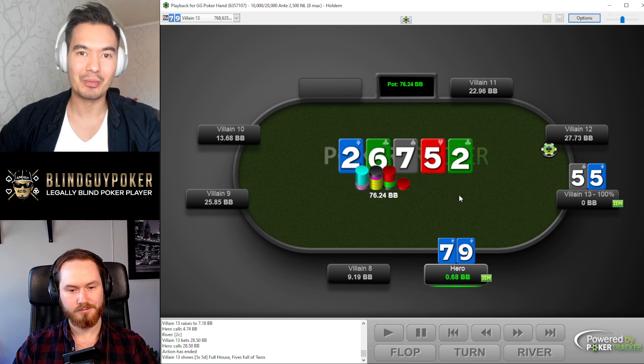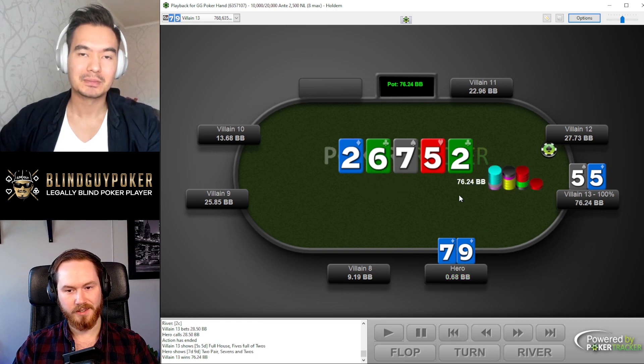Villain had a full house with pocket fives, dropping Steven down to 0.7 blinds. Anyway, like and subscribe — we're going to post more on YouTube. Catch us live on Twitch at Blind Guys. Peace.